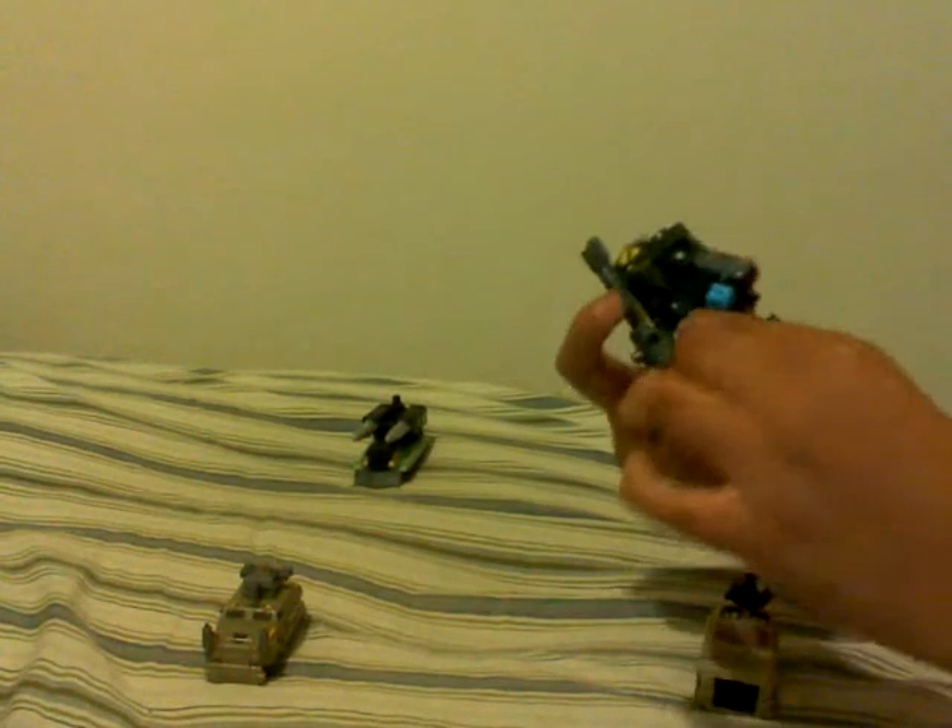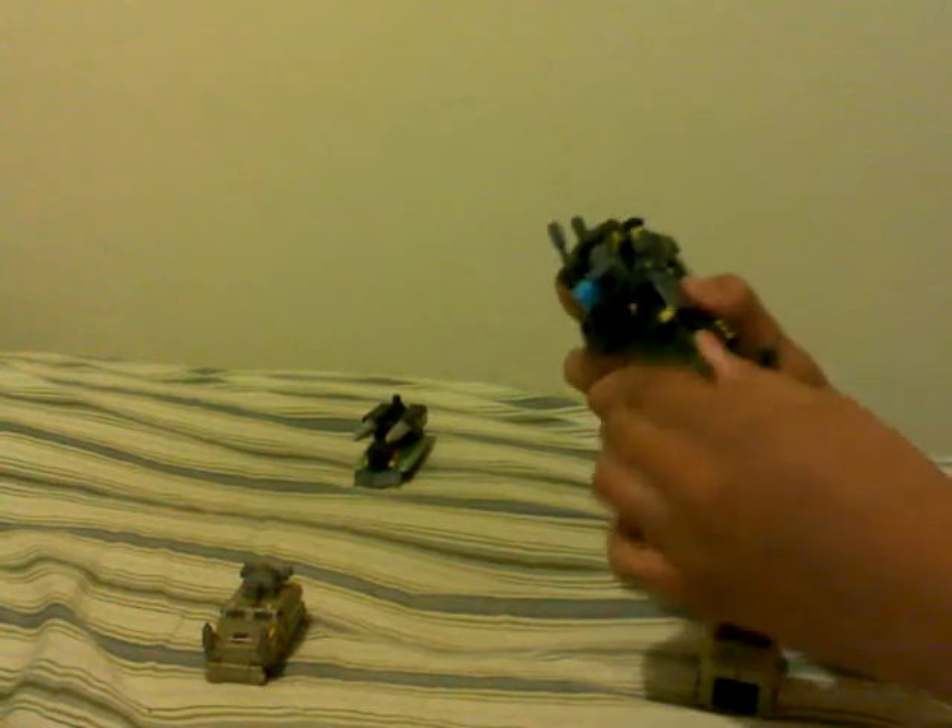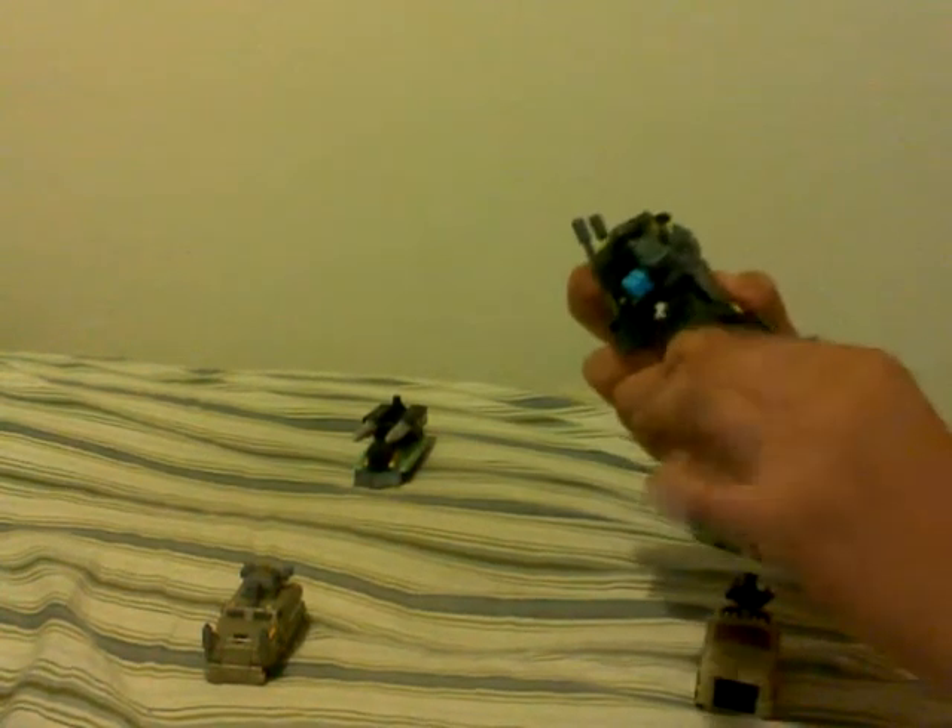He has some elbow articulation, maybe even on a ball joint. His hands can hold a gun, but he doesn't have any. His face looks pretty cool. He has the Decepticon symbol right there and can turn his head 180 degrees. His legs go front and back with some knee articulation. You can also move his toes and turn his leg.